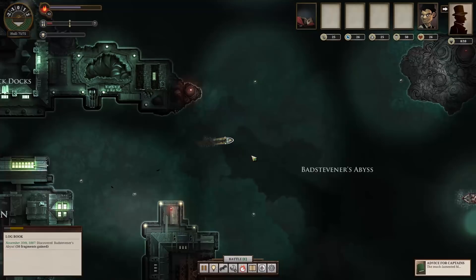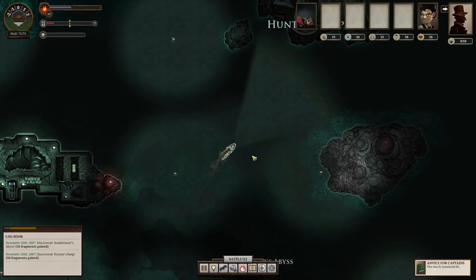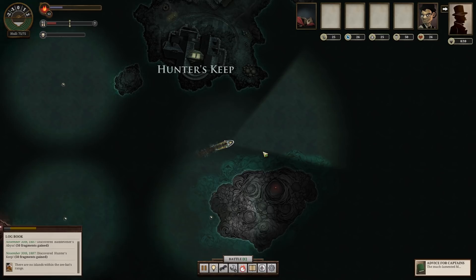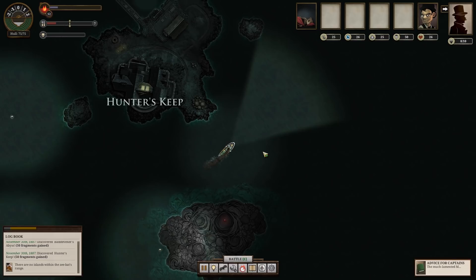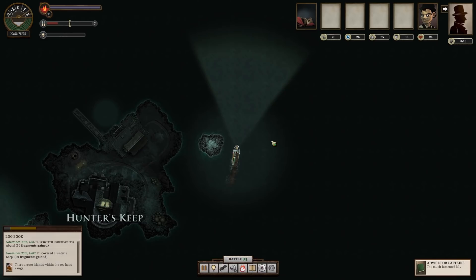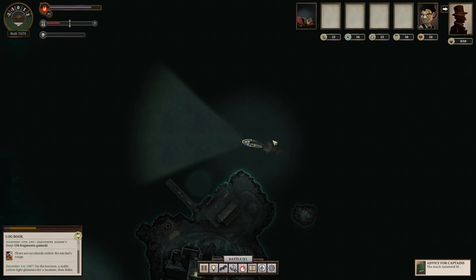We can use this scout bat to scout ahead for us and give us some idea of where we'd like to go. I don't know where the place we need to go for this guy is. But if I press Z, we can send a bat out from our boat — it goes around and looks around. 'There are no islands within the Z bat's range.' That is a lie, because right here there's an island called Hunter's Keep. Maybe we should stop there — maybe there'll be something cool to do.